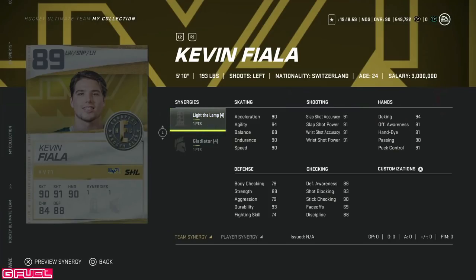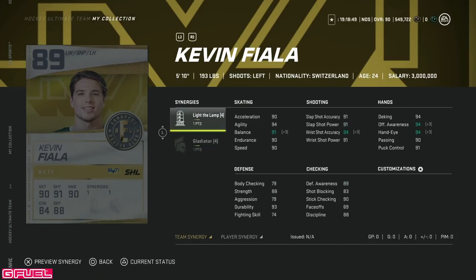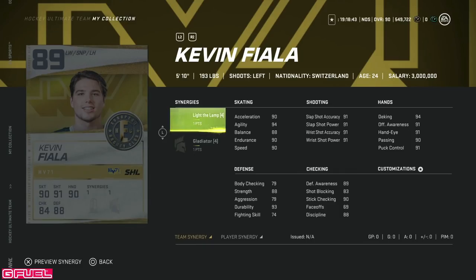The 89 overall is Kevin Fiala, 5'10". He comes with 90 speed and acceleration right off the hop and 91 shot. This is a good well-balanced card in terms of offense. Light the Lamp and Gladiator are two synergies you're not really happy with, but if you have Distributor and Swarm and Spark — or two of those three — this card becomes quite useful, especially considering the landscape of left-handed wingers. Not a bad option for the 89 Kevin Fiala.